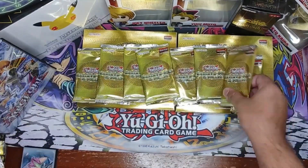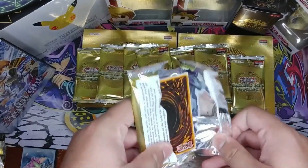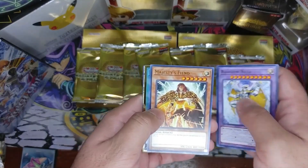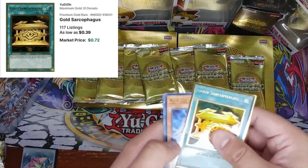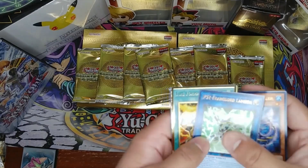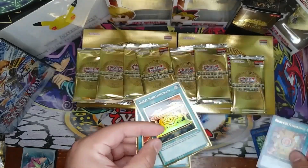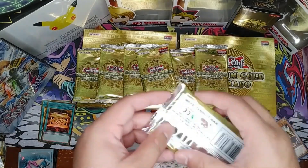Alright, first pack — let's hope for something good! We've got Majesty Fiend, Rainbow Neos — that's cool — and Gold Sarcophagus, that's pretty cool. Starting off with a gold! I'll put this off to the side and see what we get next.